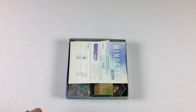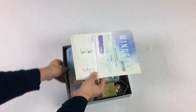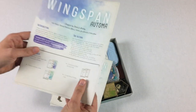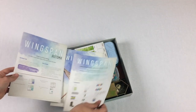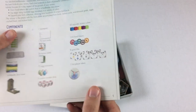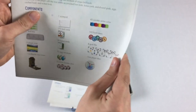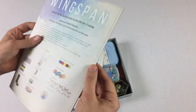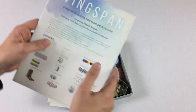Let's go ahead and take off the cover. Inside of the box here, we have three different rulebooks. I don't know how to describe this rulebook — it's like linen, textured, and it doesn't feel like paper. It feels like a poncho. It's not a poncho. Whatever.